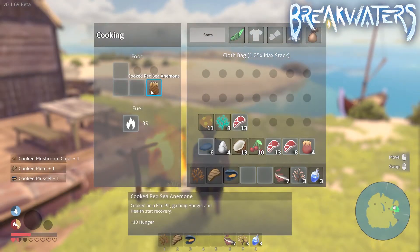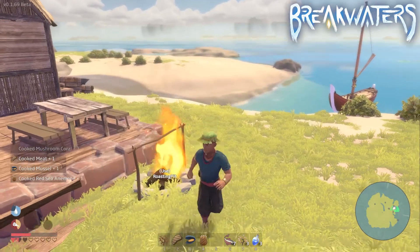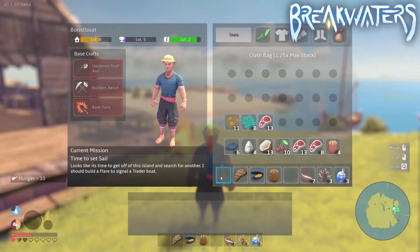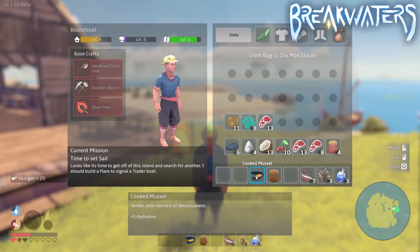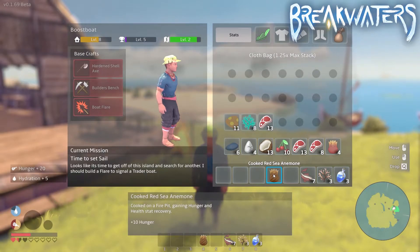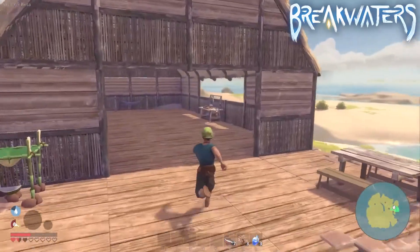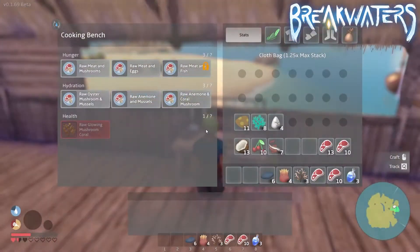Now let's get into some of the more advanced foods, which will either give you more hunger points, more hydration points, or more health points. For all these more advanced recipes you're going to need the cooking bench to prepare the food, and once the food is prepared by crafting it, you can then cook it on the cooking station.